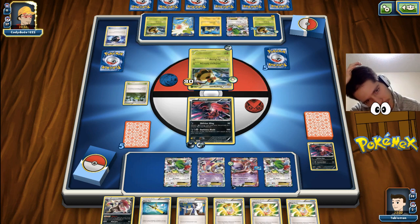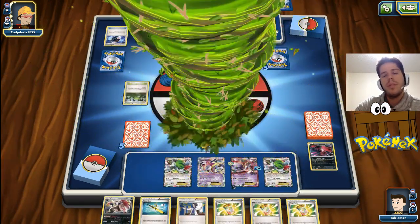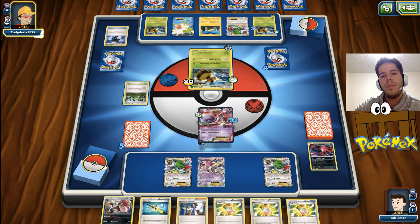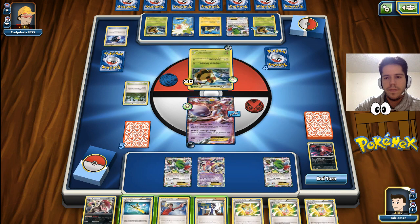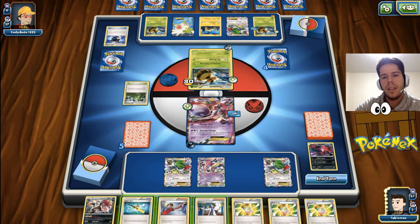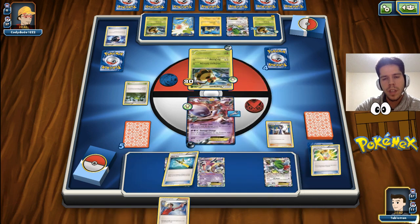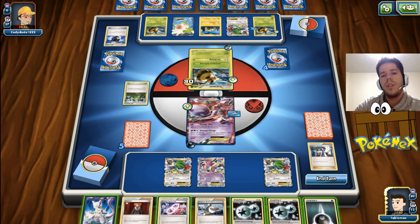The fact that he doesn't have Dimension Valley means our Mewtwo's can trade somewhat favorably. The question is, is it worth it to get back the Eviltals? I don't think it is. I'm just going to Sycamore here. I need more Mewtwo's. I need a Mega Mewtwo this turn - which I obviously do not get, which means this is game. I cannot take a KO here. I cannot do anything.